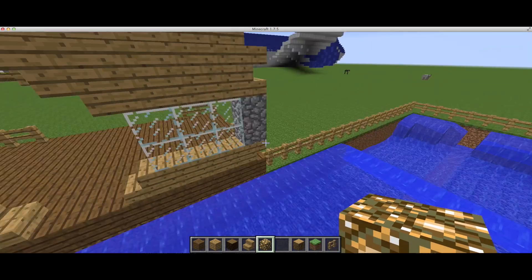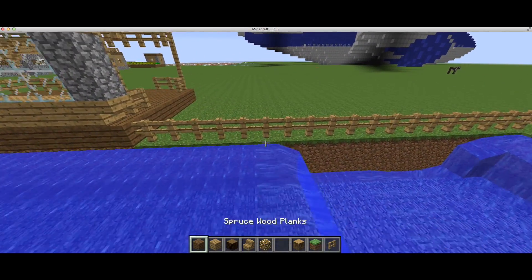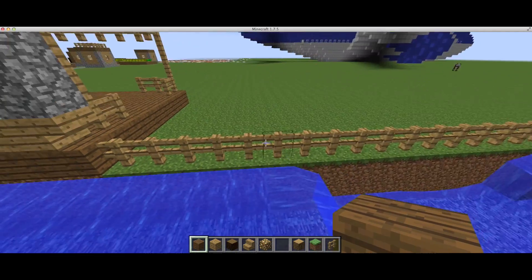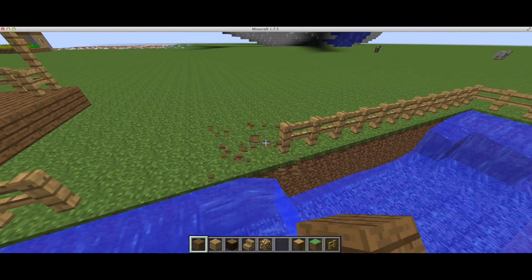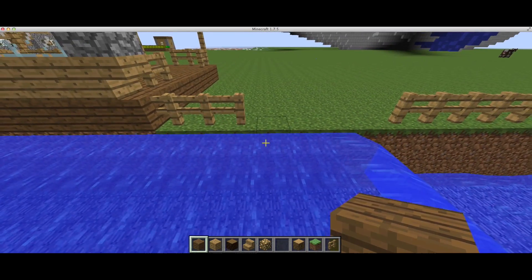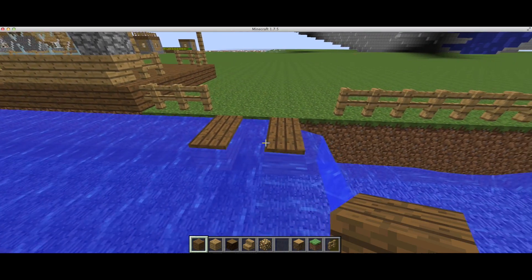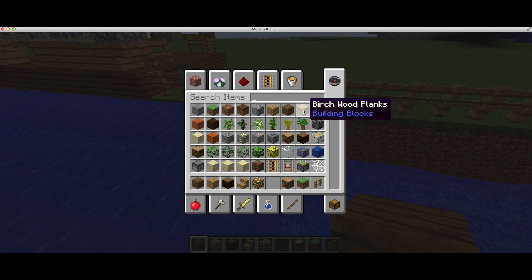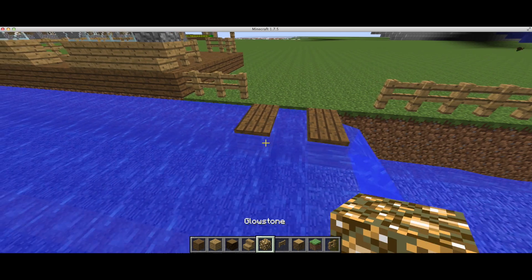Now we're going to make the real actual docks — where the ships will be able to pretty much park. I think we can get started. I want to make it about one by one. Trying to think of something. I need a fence gate — yeah, that's what we need.